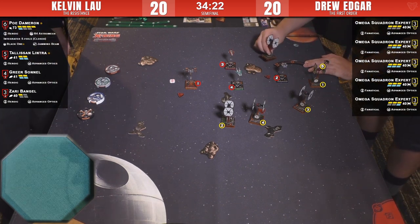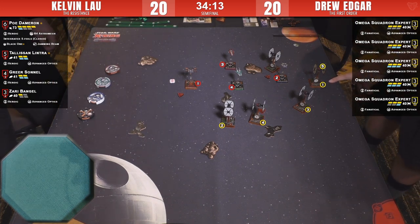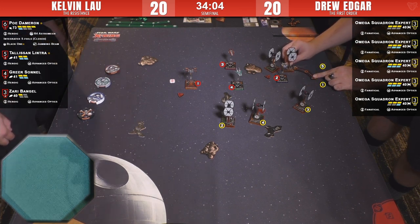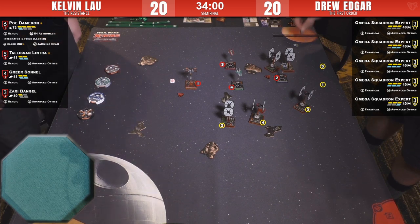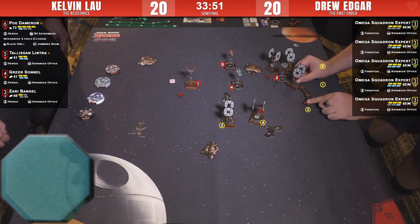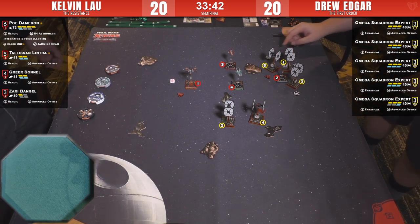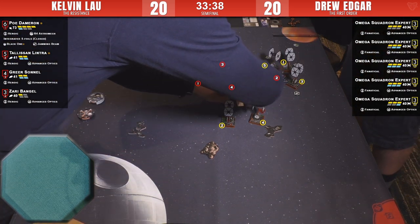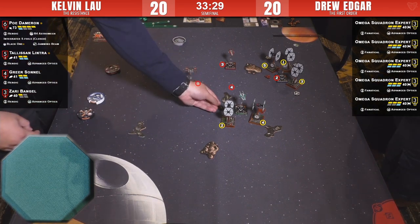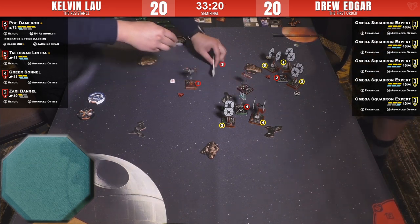Tally is dice-dependent — you often blast her into range one, roll some dice, see what happens. Sometimes she rolls hot and contributes, sometimes she doesn't and you just fly her out again. But she's still a strong piece just by being I-5. Zari is pretty incredible. Drew focused — hiding behind the massive wing. Hard three going, covering that area, hoping to block some lanes with all his bodies and get some decent shots in.